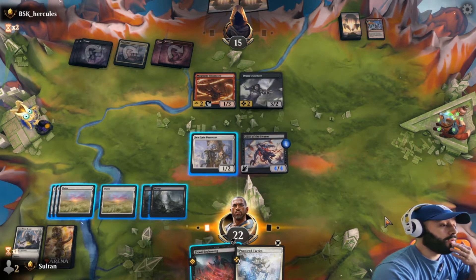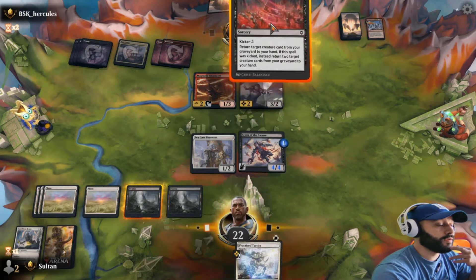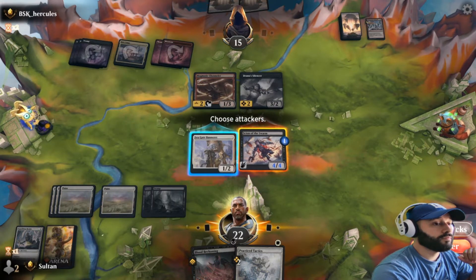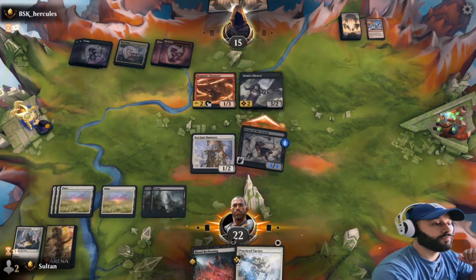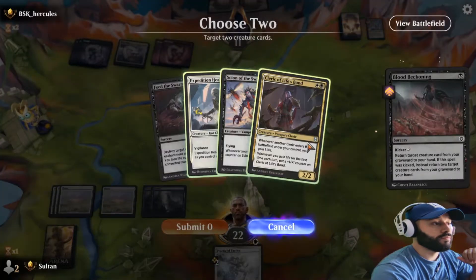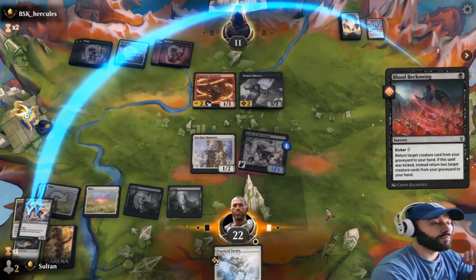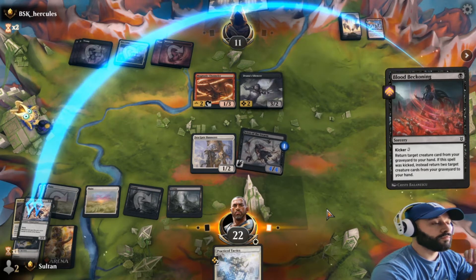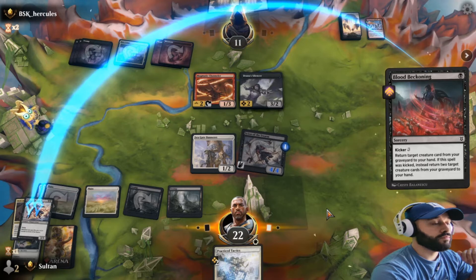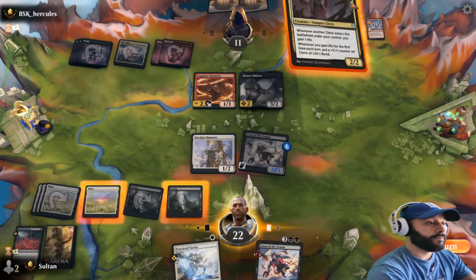Let me see - three turn clock, or I can kick Blood Beckoning, drop, getting back Scion and Cleric. That makes sense to do that. This is why we play Blood Beckoning, children. Kill all the creatures you want - it's okay.